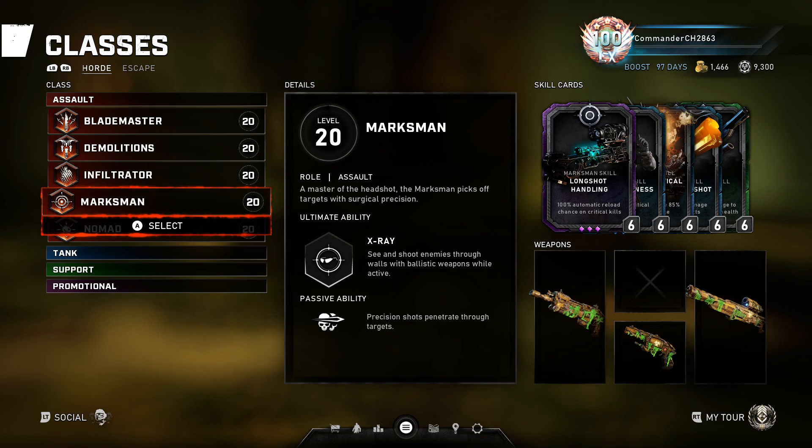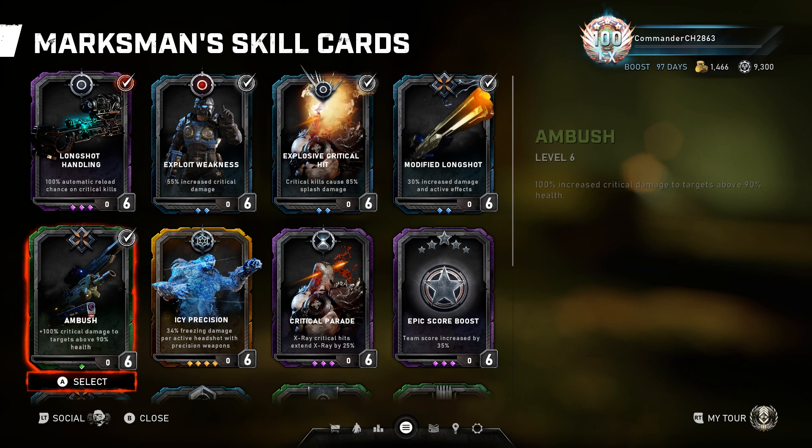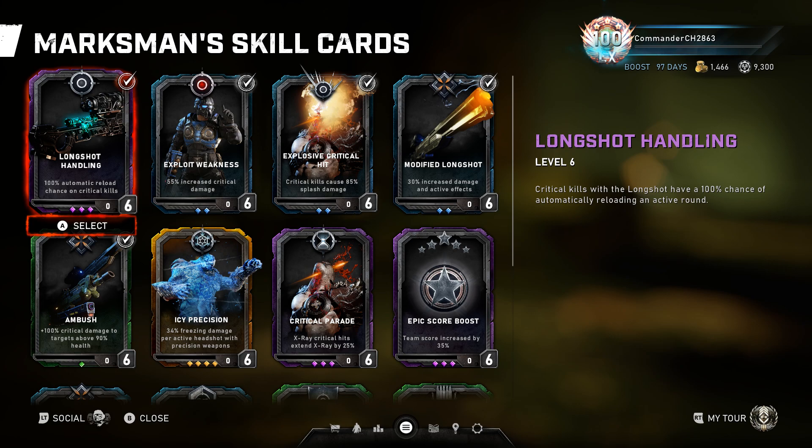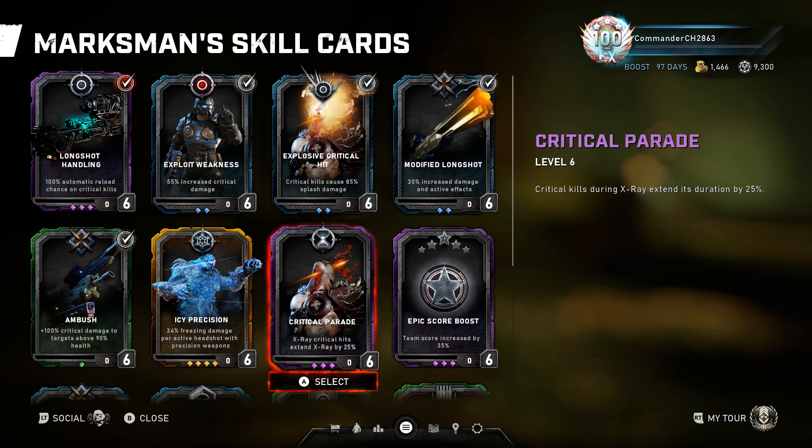Moving to Marksman — there are a bunch of different setups. What I use is Long Shot Handling, Exploit Weakness, Explosive Critical Hit, Modified Long Shot, and Ambush. This absolutely wrecks wave after wave, especially since Marksman gets his ultimate back insanely quickly. Marksman doesn't kill bosses effectively with this build, but destroys any other wave. With Long Shot Handling you can take out so many enemies in a row as long as you land your shots, and Explosive Critical Hit destroys surrounding enemies immediately.